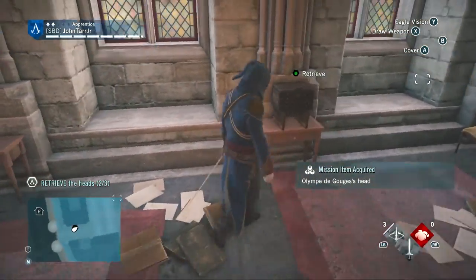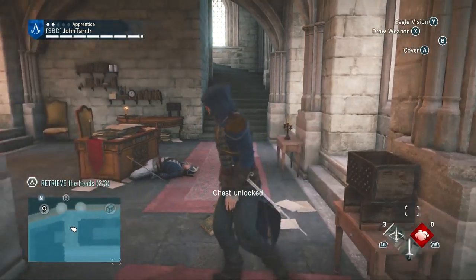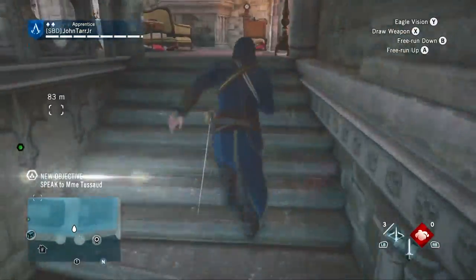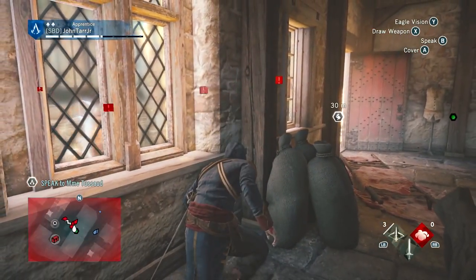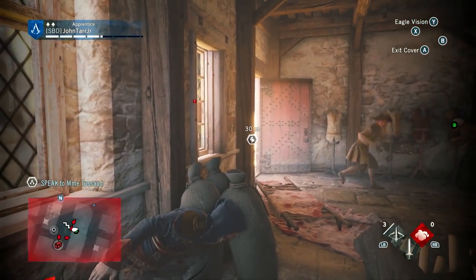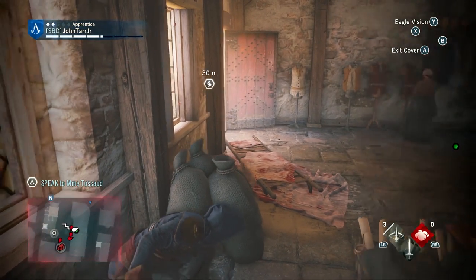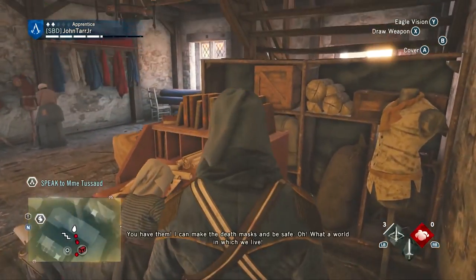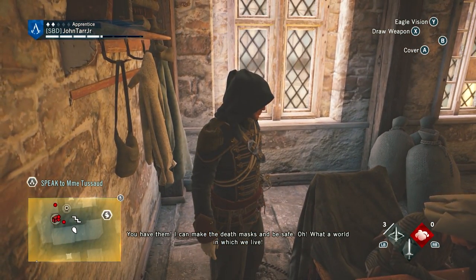And the third head! Let's go turn those back in to Madame Tussaud and help her open her museum. Are they following me in here? Nope. This is a place of business — do not come in. Can't find me in here. I'm an apprentice in the Silent But Deadly group. You have them — I can make the death masks and be safe.